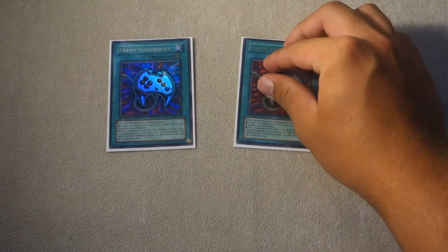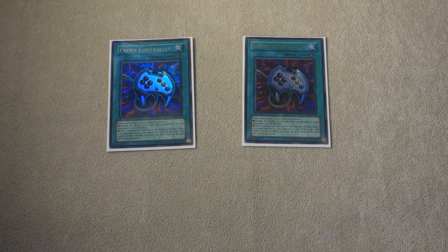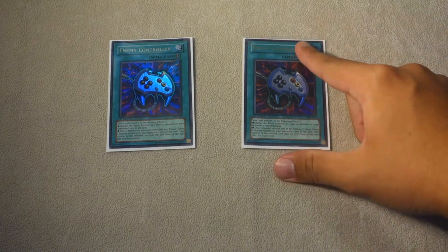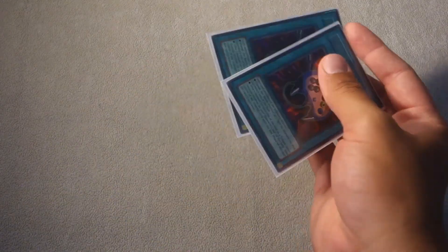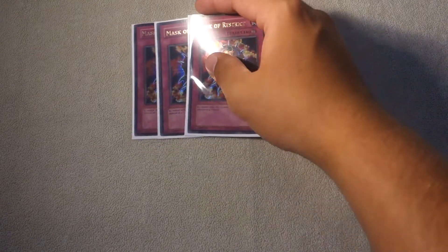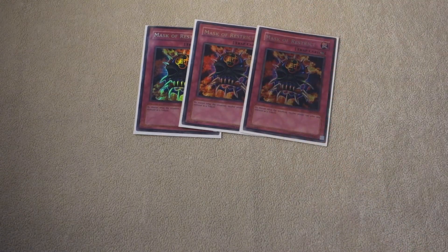For the rest of our side deck, we play two copies of Enemy Controller — very good in the Zoodiac matchup, stealing their Dridents and whatnot. Very powerful. And even in the True Draco matchup, to take their Dynamite Knights or their Ignises, or even their Masterpieces. For the Pure Demise True Draco matchup, we play three copies of Master Peace Restrict — very good.